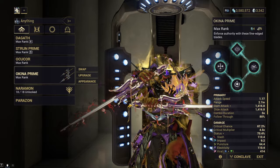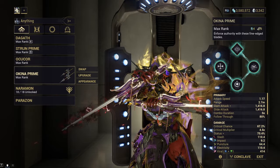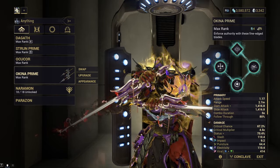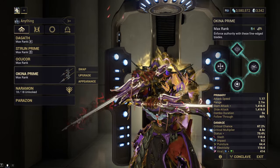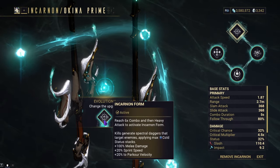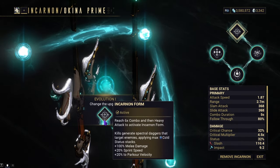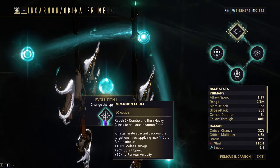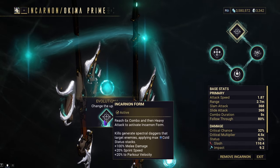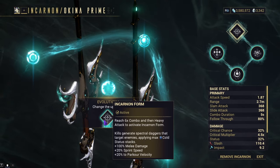Alright, I have leveled it up and got it to its max evolutions. I've read through them and decided on what we're going to do. With the new Okina Prime incarnon, this one has a special thing many others don't have. When you get a kill with this weapon, you'll generate a spectral dagger that targets an enemy, applying a max cold status effect. This is quite valuable because it increases your crit damage when you attack that enemy. It'll also give you plus 1% melee damage, plus 200% sprint speed, and plus 200% parkour velocity.